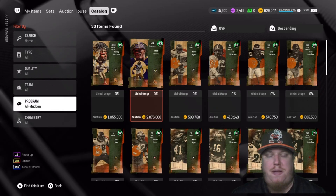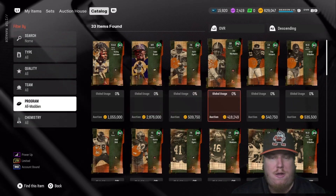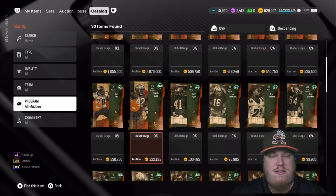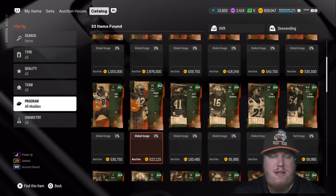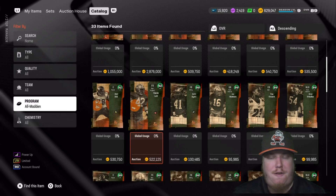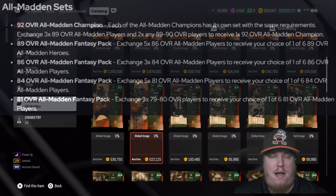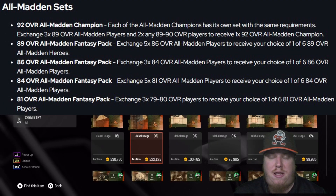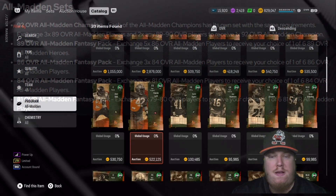We've got Champion items clocking in at 92 overall: fullback Keith Byers, cornerback Joe Montana, cornerback Troy Vincent, middle linebacker Biner Lacquer, center Matt Burke, and free safety Ronnie Lott. These players will also have cards at 89, 86, 84, and 81 overall — those are the cards you'll need to build the sets. We're showing those sets on screen right now as part of the All Madden program. This is how you earn these cards if you're not getting them on the auction block or buying packs.